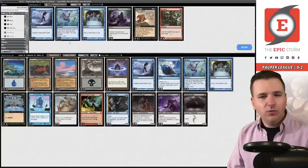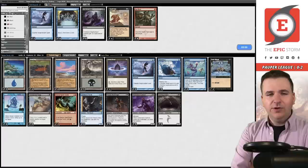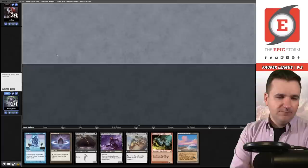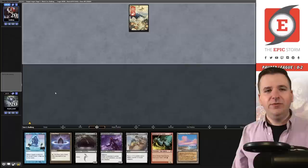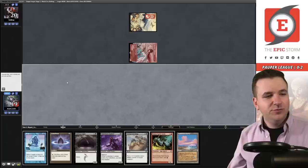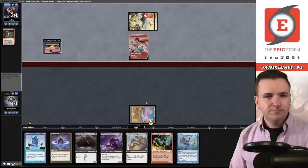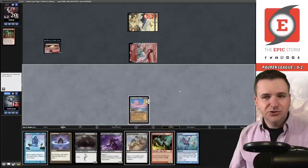I'm going to board down to two Dispels — not sure if that card is actually this good in the matchup, but just countering a Lightning Bolt or Fireblast has got to be fine. On the play — if I can draw a black source this hand is very good. I'll keep it, I'll draw a black source, don't worry, it will be just fine. Come on. Turn one Monastery Swiftspear. I have two draw steps, we can do it. Pass the turn. Reckless Impulse once again. Synthesizer, Synthesizer, Swiftspear. We take the damage.